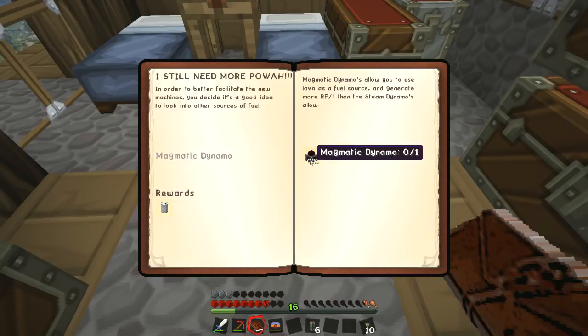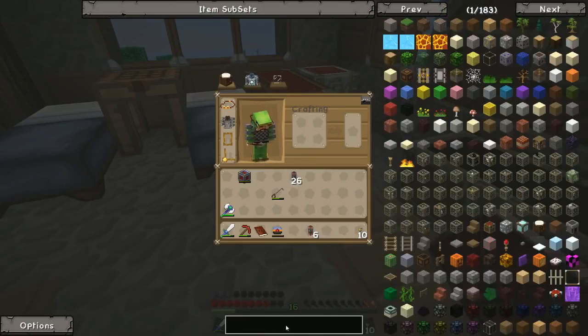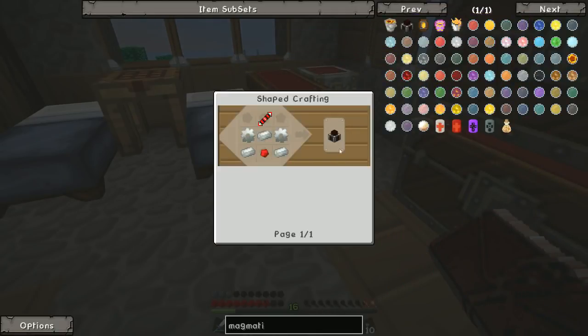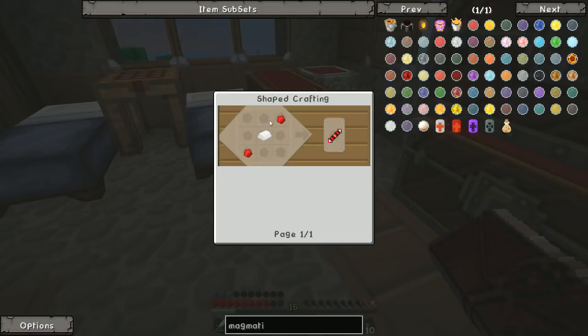Magmatic. Have we got any tin anywhere? I don't think so, no. Right, we need some more Invar. Oh dear. A lot more Invar. We need silver. We've got two in here. We need a lot more than that. There's two, okay, thank you. We need silver.